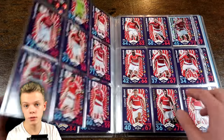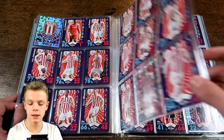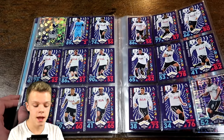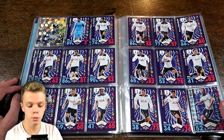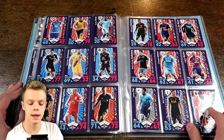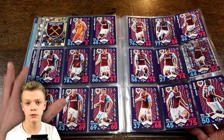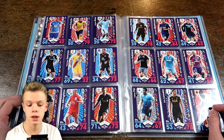Also Man United with De Gea, also a 90 rating. Middlesbrough, Southampton, Stoke, Sunderland, Swansea, Tottenham with Hugo Lloris 89 and Harry Kane 89, as well as Alderweireld with 90. Then Watford, West Brom, and West Ham - and that does complete the base set. As you can see all of that was full; all of the teams had their full 17 cards and also the badge.